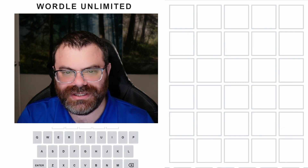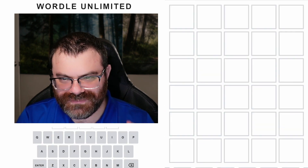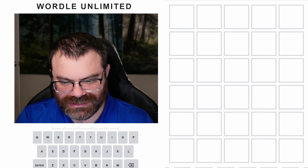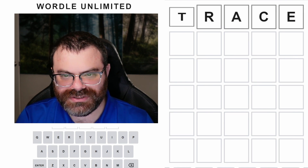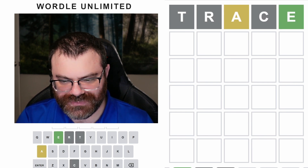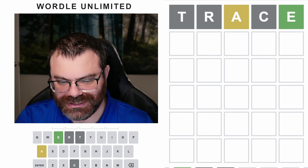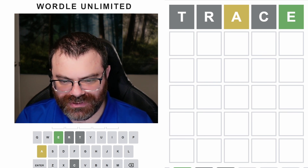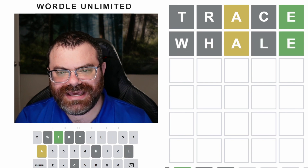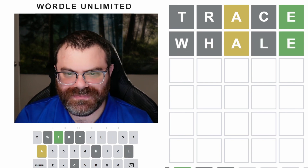You try to go for the answer if you're playing hard mode, but it does give you that little opening to reuse yellows or grays if you need to. Let's do trace. But for this, I would enable an option to do like super hard mode where you can only do the answers — like 'don't word' old style. Whale. Darn — oh, I did it again. I need to pay more attention.